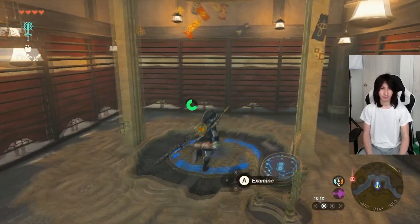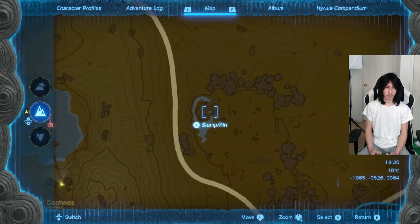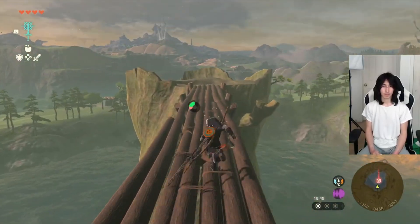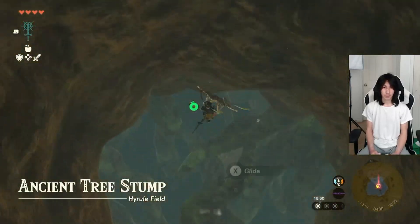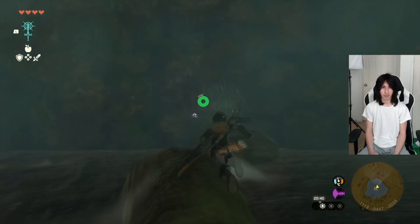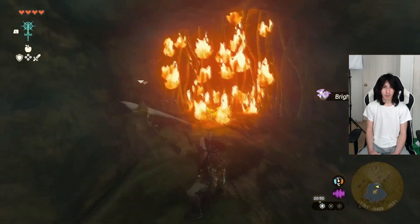We'll skip the cutscene and everything. We're over by Mount Daphnis now — there's a lake right here with a giant tree stump in it. There's also a shrine right here as well out in the distance. This is where we can get the leggings of the Fierce Deity. You are gonna need some type of fire. I'm going to throw a fire fruit at it — that will burn that.